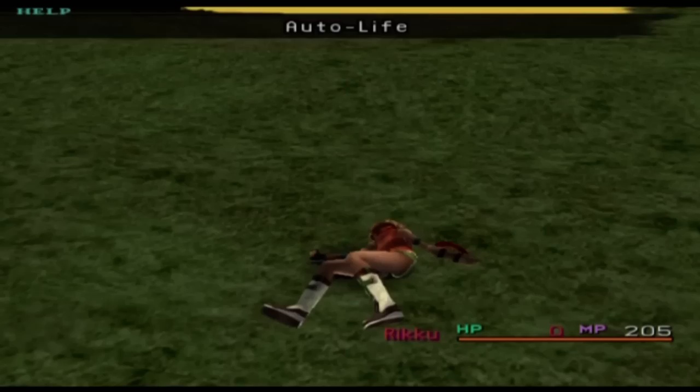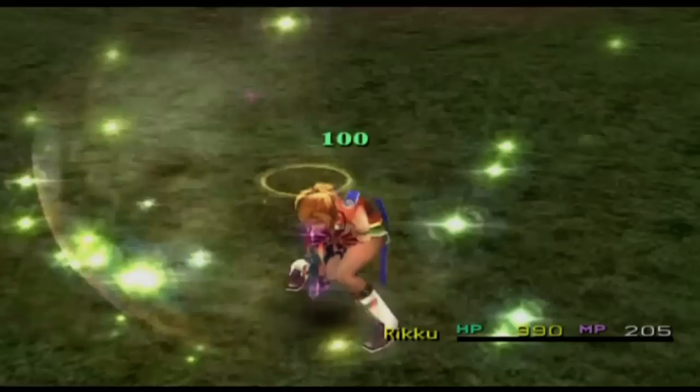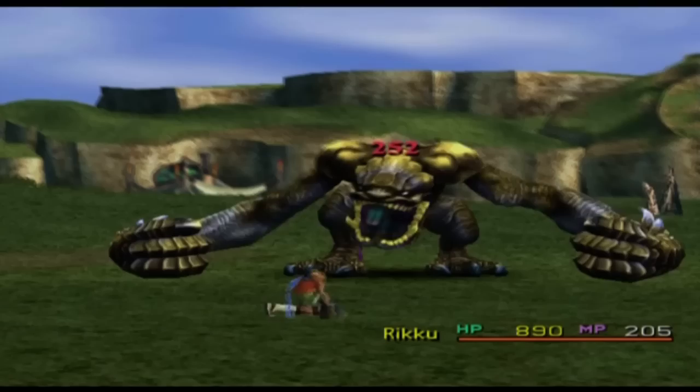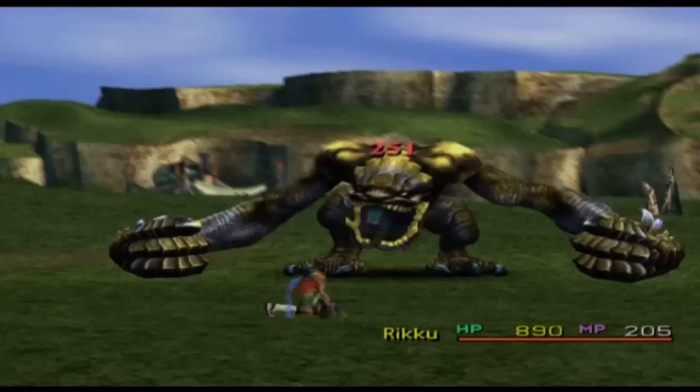As you can see, you can't use Protect to reduce the damage from Megaton Punch, and he's hitting for 80,000, so there's absolutely no way I'm going to bring that down. Obviously the only thing to note is that I have Stoic Overdrive, so Riku's Overdrive charges when she takes damage. And because I've got Death Proof on, Megaton Punch, instead of doing zero damage and knocking me out, it does 80,000 damage. So basically she's guaranteed to have an Overdrive every single turn.